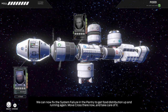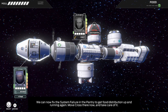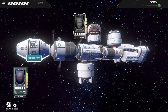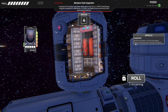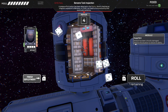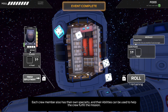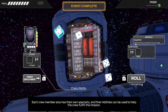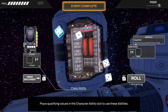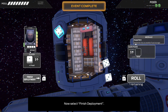We can now fix the system failure in the pantry to get food distribution up and running again — move Cross there now and take care of it. Each crew member also has their own specialty, and their abilities can be used to help the crew fulfill the mission. Place qualifying values in the Character Ability slot to use these abilities. Now select Finish Deployment.